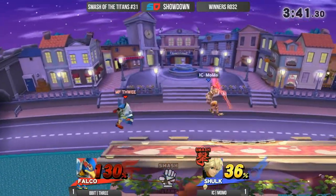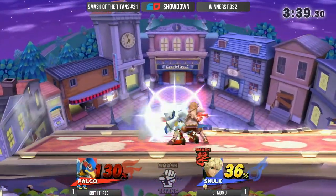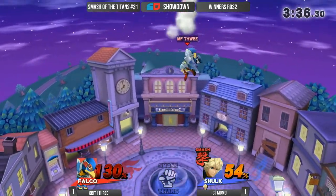Reverse up air. Falling nair. Zoom is just trying to get whatever he can right now. Good up throw.